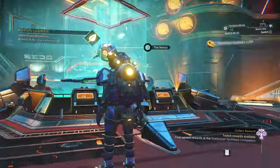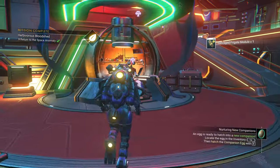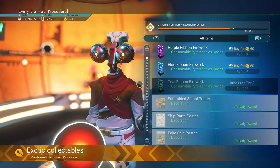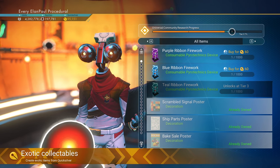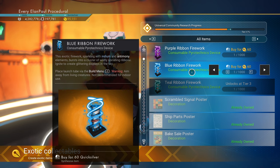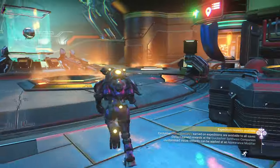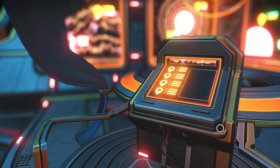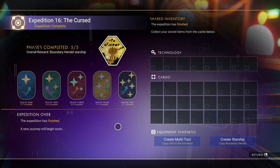Reward given. So we have our Quicksilver, we have our salvaged frigate module, as well as the credits. Let's see where we are with creating items — our second tier is now open and we're just about starting the third tier, which I'm guessing will finish up by Tuesday in preparation for the next one. You can get some ribbons, some ribbon fireworks — they're pretty cool. And this is the terminal where you can go do your expedition. If you've already done it from your regular save, you can come in here and recreate multi-tools and recreate your starship if you have room for extra starships.